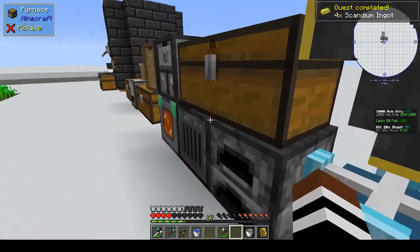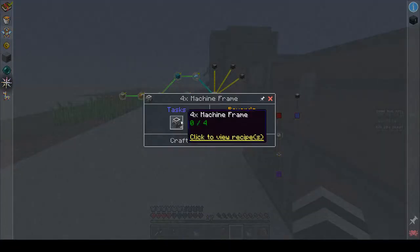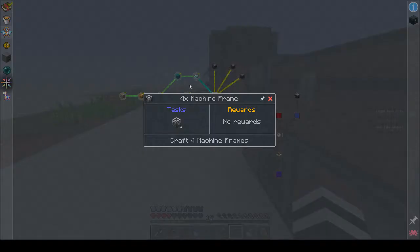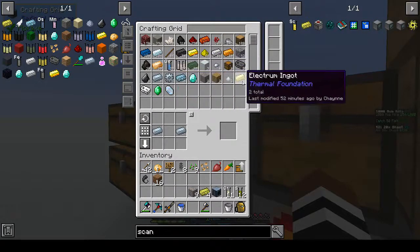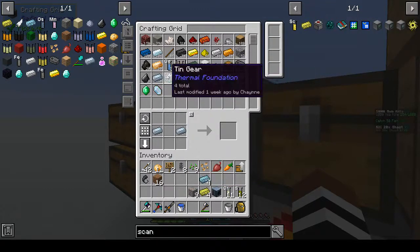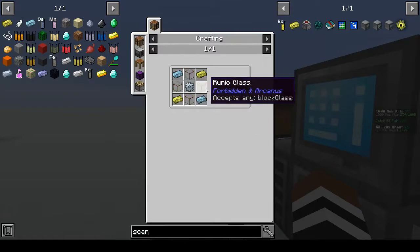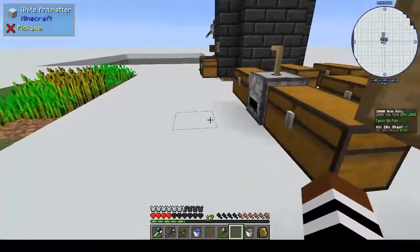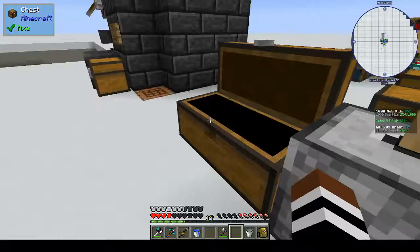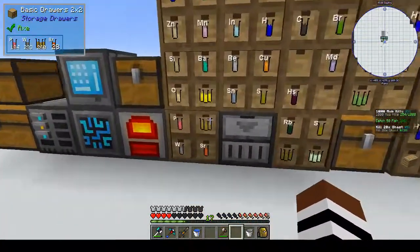We wanted four, which is fine. No rewards. Then they want a machine frame, which is scandium and indium. Do we have indium? There you go. What else - we need iron I'm guessing. Oh, tin gears - which we did - and glass. So we need four more glass. We have tin gears. Do we have any sand? I think it was in this one, or did we use all our sand?